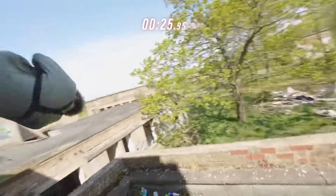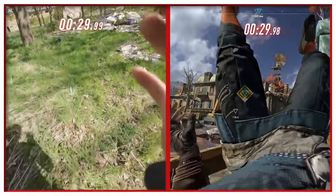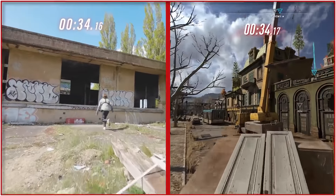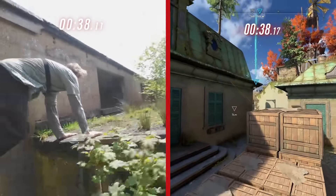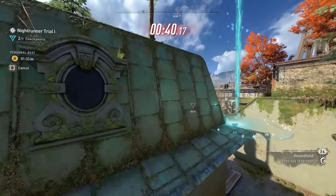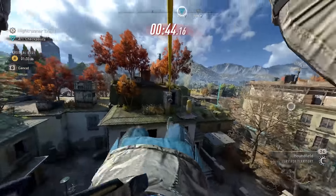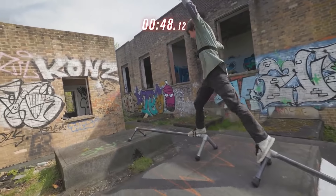Aussie GG not too far behind as he scales the scaffolding, getting higher and higher. A quick flip for Felix and — whoa — right into the crash mat! Let's watch that again. Badass — that's the only word for it. He won't thank his knees when he's an old man. Aussie GG onto the crane and up over the Irish pub, no time for refreshments as he goes for more elevation.